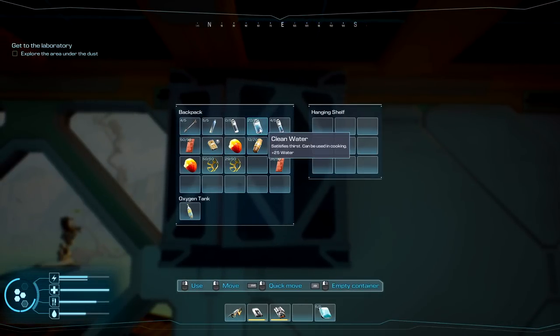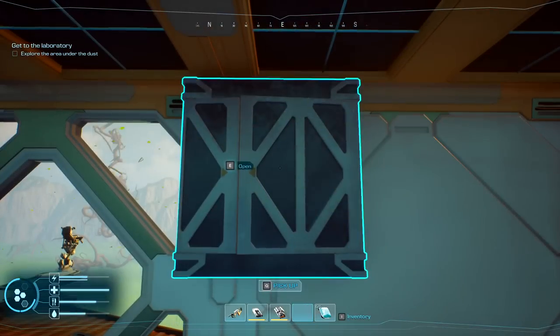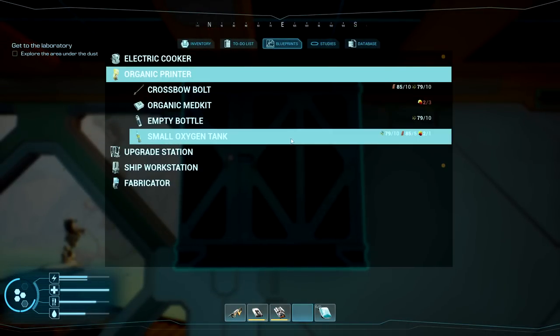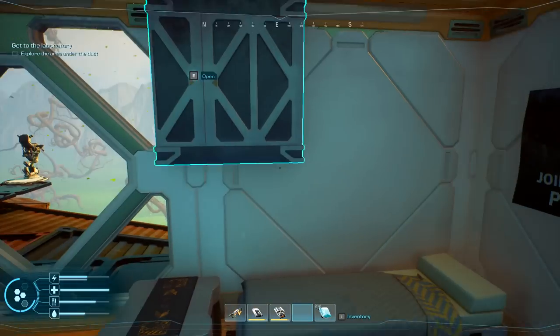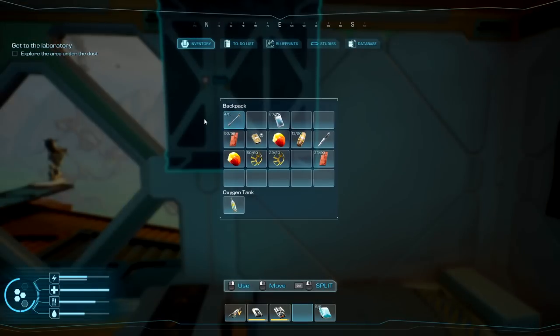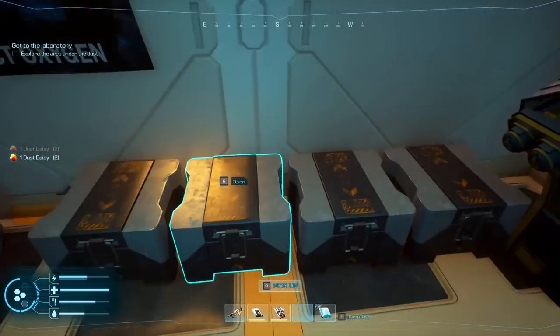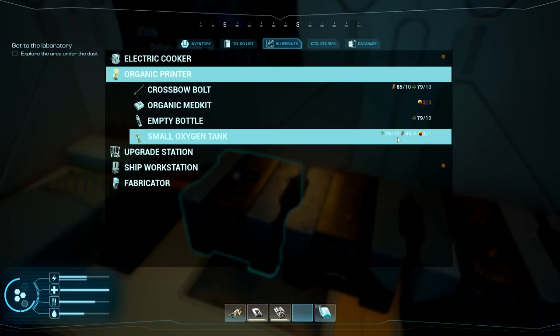I've got like 20 water here — overkill! I'll check if I need hard plastics for the organic printer — I don't think so. There are also crossbow bolts I can make down there, so we might need to watch out. The small oxygen tank needs specific materials. I think I'll need three of them. I have two that can be made with one day left on materials. We'll bring plastics — 20 plastics and 10 metals for the organics.